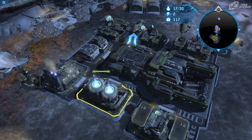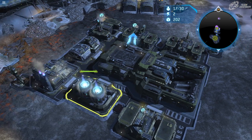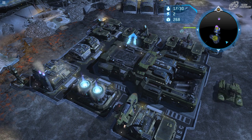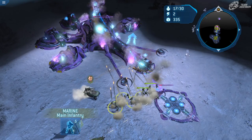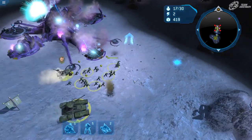I think the ideal base orientation for this mission is four heavy supply pads, a double reactor, a barracks, and a vehicle depot. But your mileage may vary depending on your playstyle — there really is no wrong way to build your base in this mission.